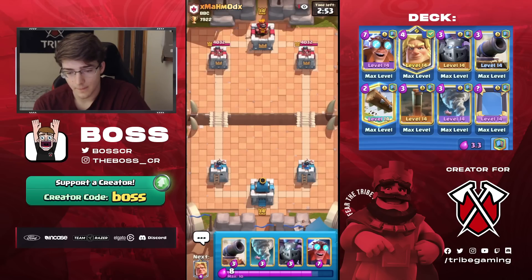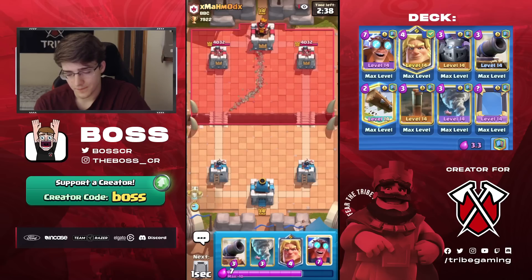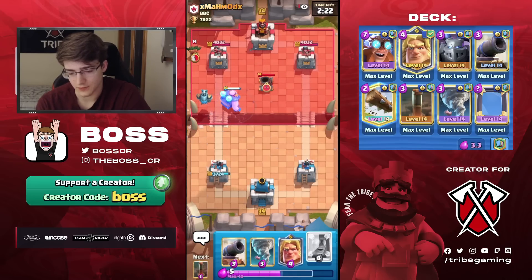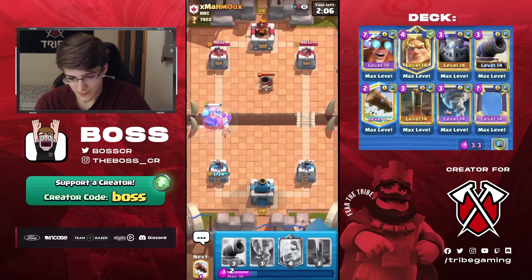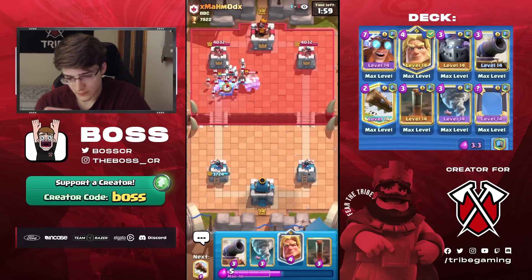Our next game is against XMaMod. We could cycle Mega Minion — it's pretty safe, because even if he were to do Lava on the back, I could always just E-Giant in front of the Mega Minions and counterpush with it. I think I'll go E-Giant since he's not doing anything and we already played a Mega Minion. It forces so much Elixir out of him just to defend, so I'd say it's worth it. I'm going to Mirror the E-Giant — it'll take out that and the Dark Goblin.